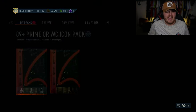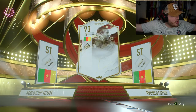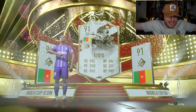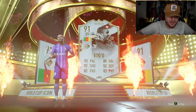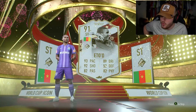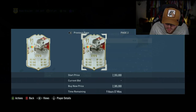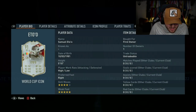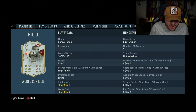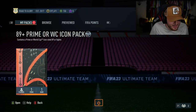Next one — EA, give us Brazil, Portugal, something good. Ooh! Big W! World Cup Eto'o is class! That is a fantastic, phenomenal card. We like that. Two million coins! Oh my word! What a card!